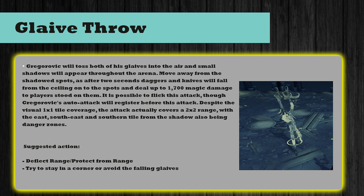The last mechanic is the glaive throw. Greg will toss both glaives into the air and small shadows will appear throughout the arena. Move away from the shadow spots because after 2 seconds daggers and knives will fall from the ceiling onto those spots, dealing up to 1700 magic damage. It is possible to flick this attack, though Greg's auto attack will register before it. Despite the visual 1x1 tile coverage, the attack actually covers a 2x2 area, with the east, south-east, and southern tiles from the shadow also being danger zones. Use Deflect Range or Protect from Range, stay in a corner or avoid the fallen glaives, and if you do take damage just try to tank the health back.